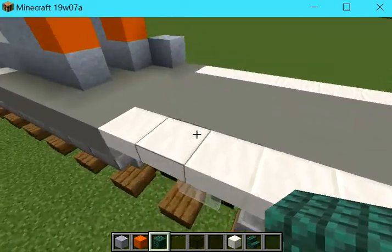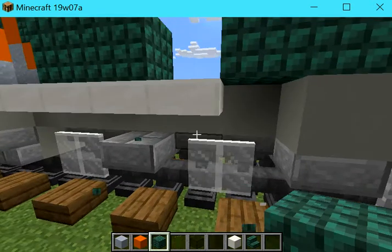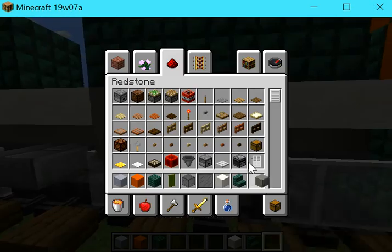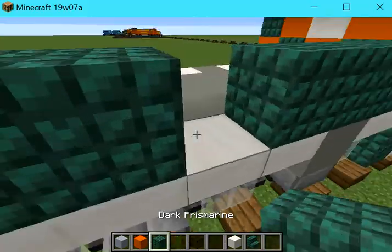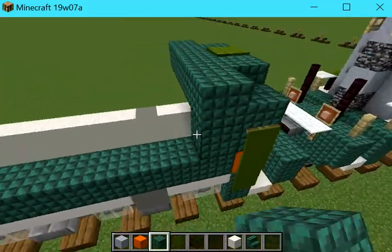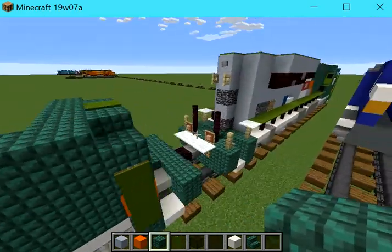First let's leave two blocks here and then build about two dark prismarine there. Prismarine... it's just hard to say without sounding like a swearer.